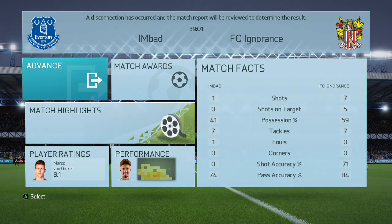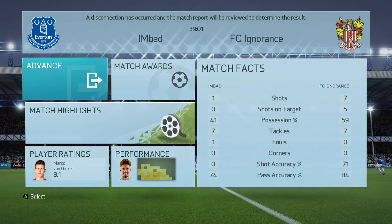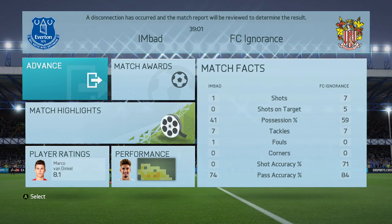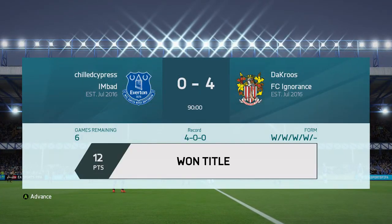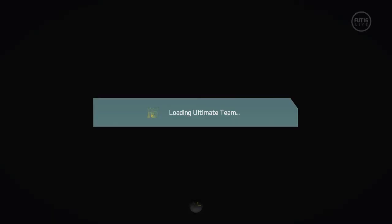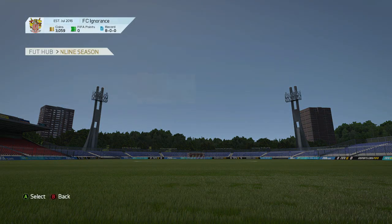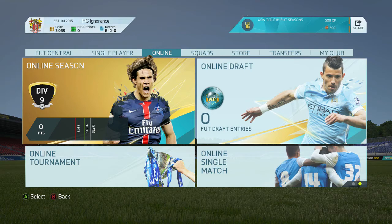You can see the match stats: seven shots, five on target, 59 percent possession — he just had one shot. Pretty easy game; that guy wasn't very good, and his club name is literally 'I'm Bad,' so I guess he knows it. We just won the title so we've got 3,000 coins to buy some big upgrades for the team. Leave a comment suggesting what players to buy — building into the BPL, but I could always go different directions.